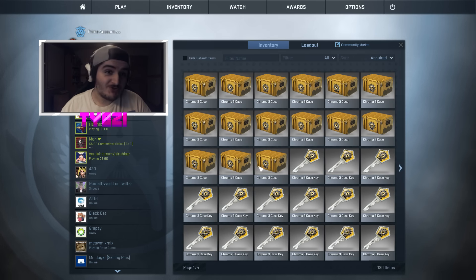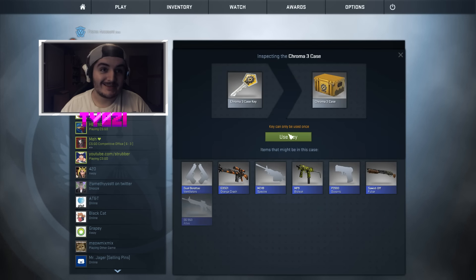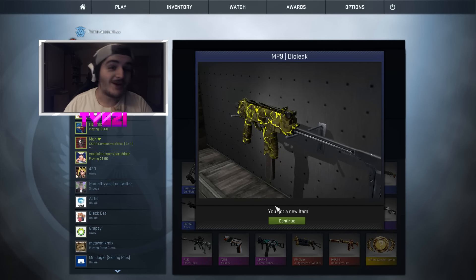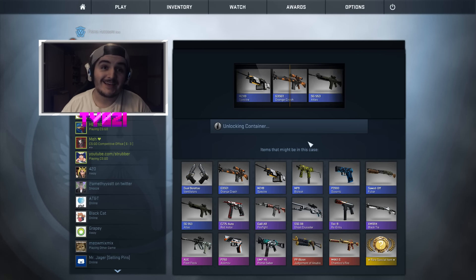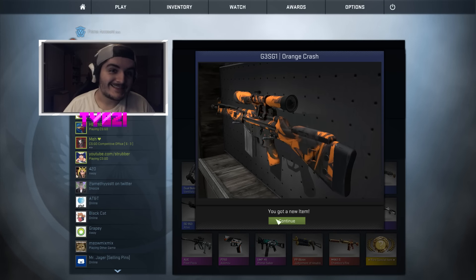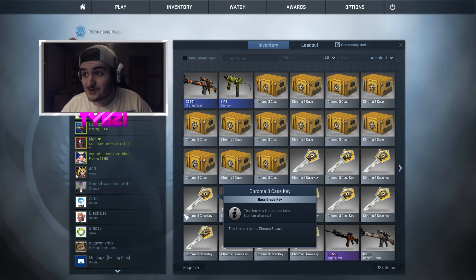All right, so we have 15 Chroma 3 cases here. Let's get started. Let's unlock a case. Come on, let's get something good. Dude, if it's a blue again — I saw two good skins just pass, I know. Okay, an MP9 Bio Leak. That's sweet. All I'm saying is — just exactly what I said — another blue. It's so sad because I want you to get good stuff, but I don't at the same time. I've already opened two cases and I'm already at a bad start. Yeah, and we got 13 more, H-Bomb.